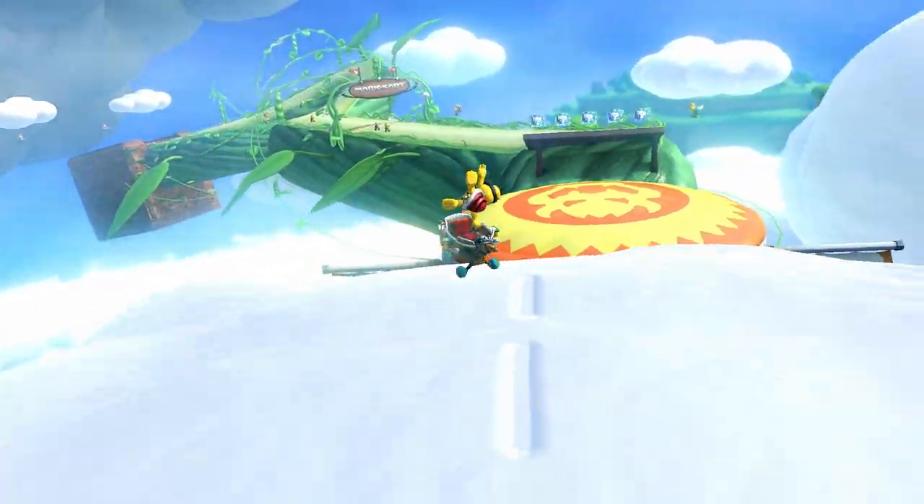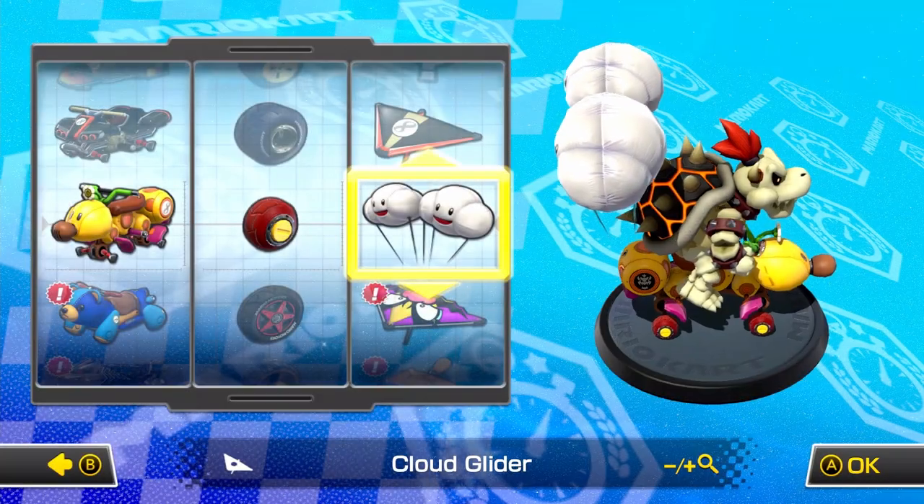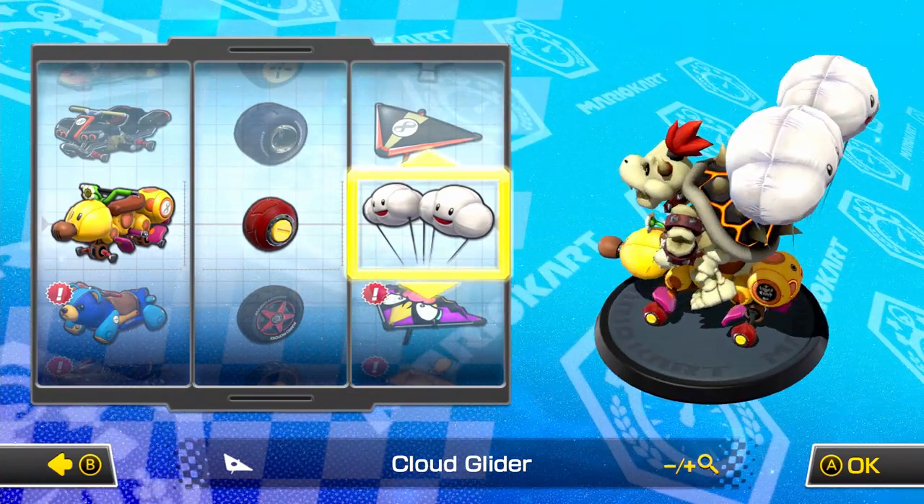With all that out of the way, let's take your gameplay sky high and check out Cloudtop Cruise. The recommended build for this course is going to be Dry Bowser, Wiggler, Rollers, and Cloud Glider.